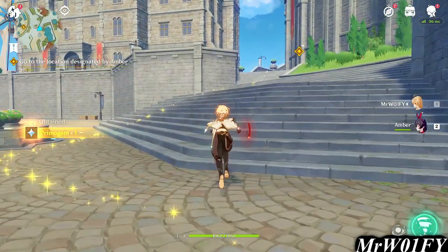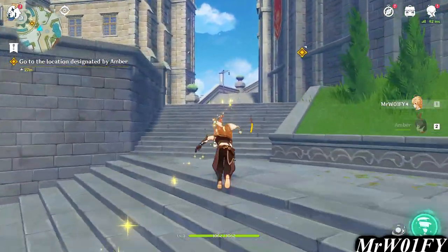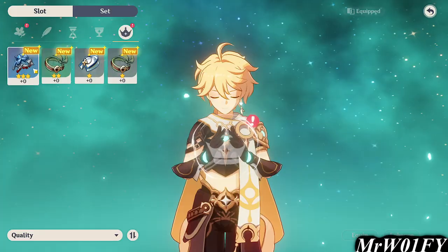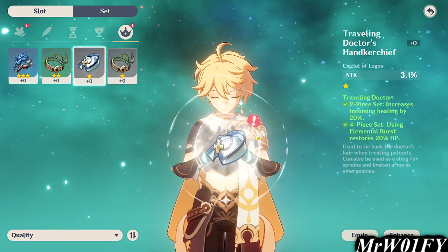You can try to min-max your artifacts early on if that's your cup of tea, but even if you're not interested in having a full optimised build just now, throw a few on for the extra stats and worry about customising them later on. A large part of the artifact system involves lining up sets for the passive bonuses.